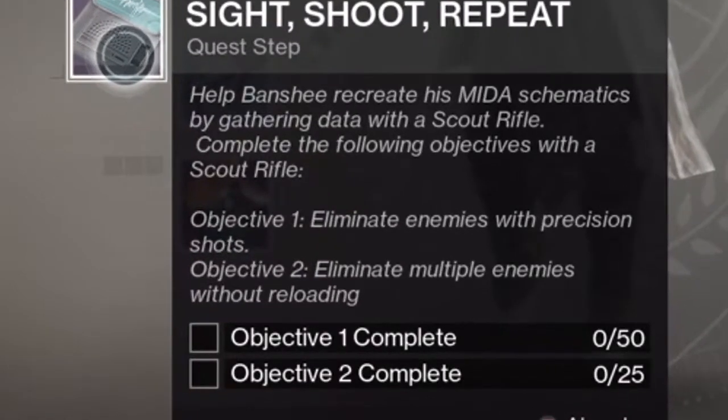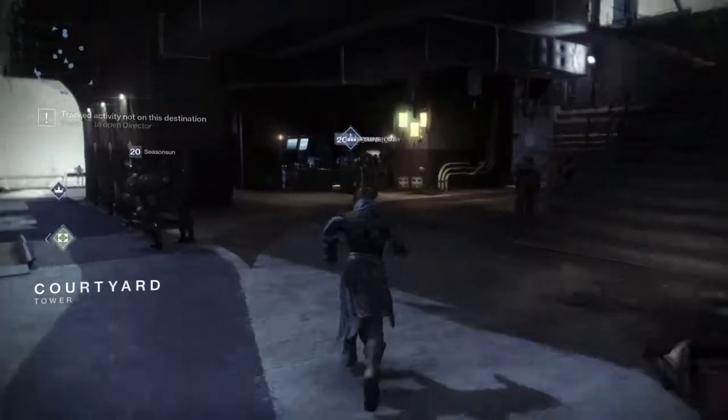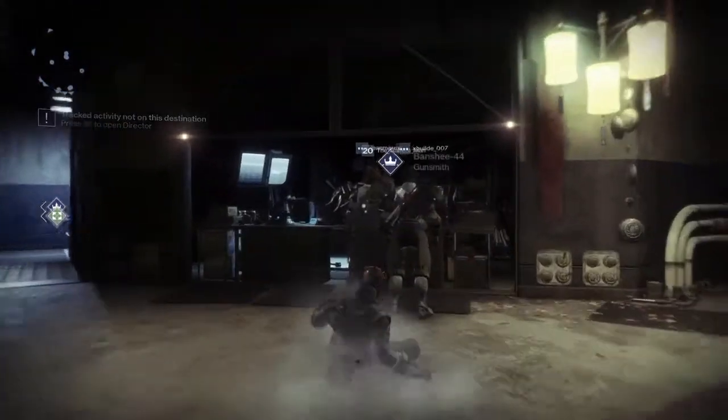The gunsmith gives you a quest called Sight Shoot Repeat. Objective 1 is to eliminate enemies with precision shots, and objective 2 is to eliminate multiple enemies without reloading. It is important to know that this has to be done with a scout rifle, and when it says defeat multiple enemies without reloading, you have to defeat at least three enemies in one magazine. Once completed, go back to the gunsmith for the next step.